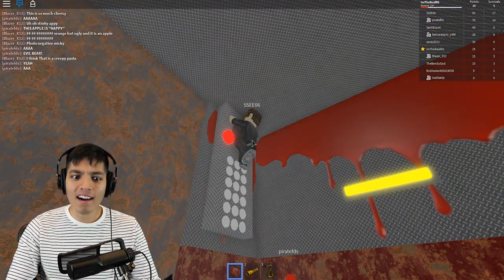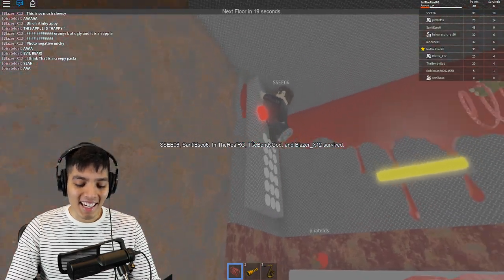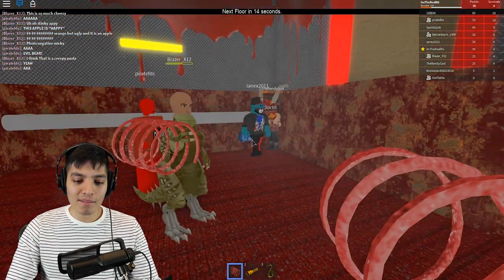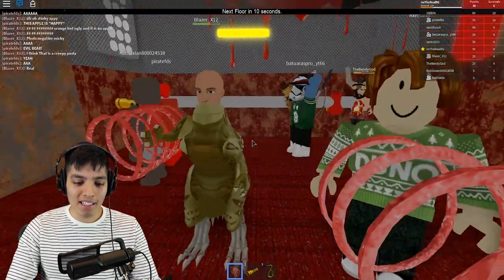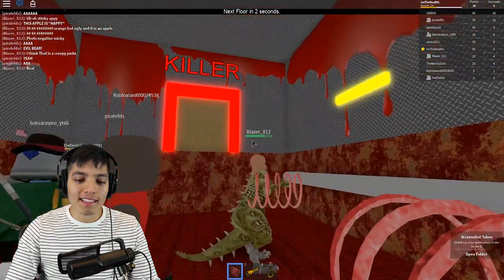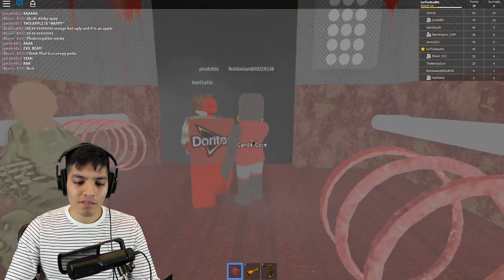This guy doesn't get off. That guy won't get off the buttons. Oh, my boy's got the moves over here with the moonwalk! That's what I'm talking about, man. Look at blazer, he needs some milk. Let's see what floor we get next. Candle Cove — wait, that sounds familiar!